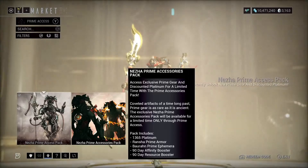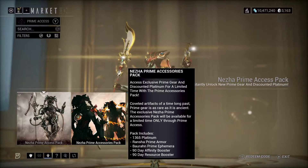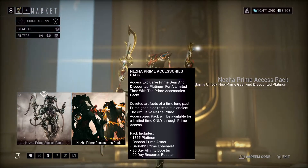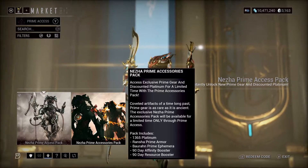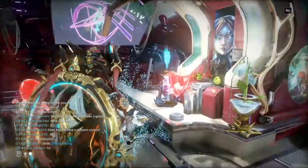The Baron Prime — I don't know how you say that one — a 90 Day Affinity Booster and a 90 Day Resource Booster. Depending on what region you're from, the prices vary, but it's about $120 for both of these together.